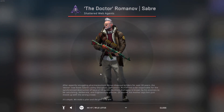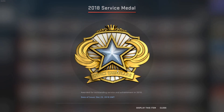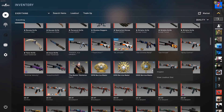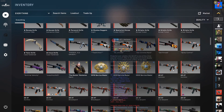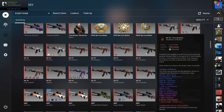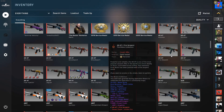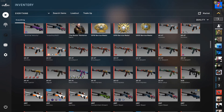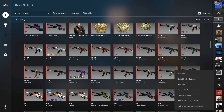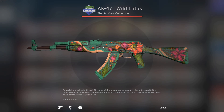My Flare model, my agent, my Service Medal 2018, 2019, and 2020. Got some AK Asimovs, AK Bloodsport, three AK Fire Serpents Field Tested, more random AKs, AK The Emperor, and also an AK-47 Wild Lotus Field Tested with a really low float and a sticker on it — looks pretty clean.